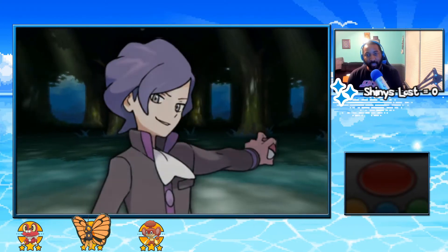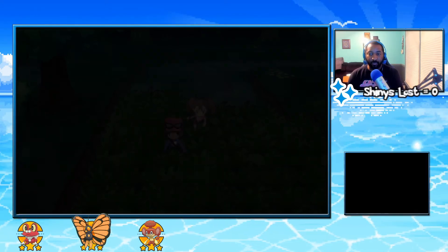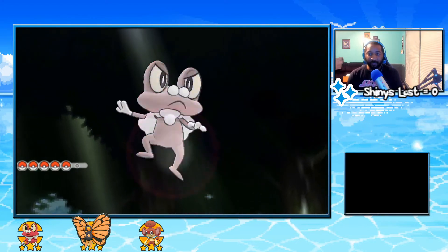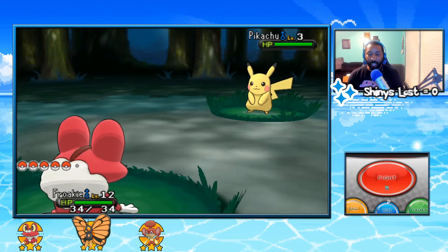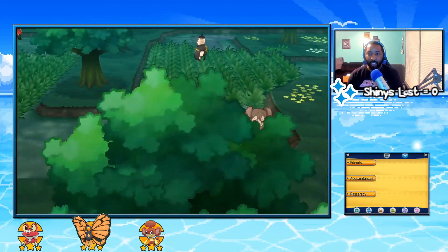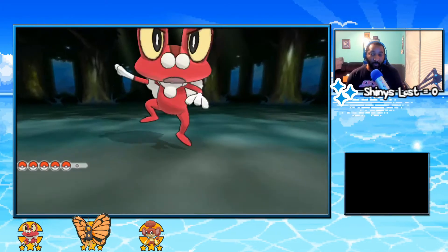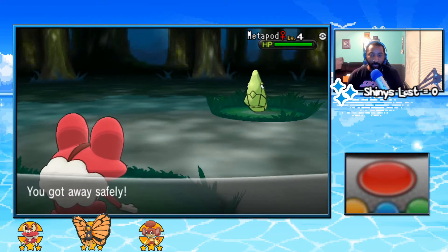Let me know what you guys think — I may throw the speed-up on and turn it off for important battles. Let me know if we should keep it on, keep it off, or only turn it off for important battles. Right now let's keep it cracking. I think this thing knows Thundershock already, but I don't need to fight it. I just need to get through the forest and get in any battles we need.